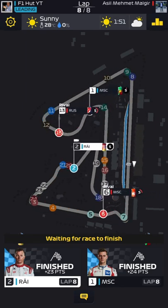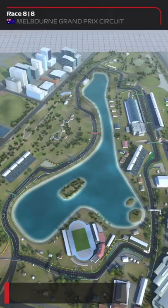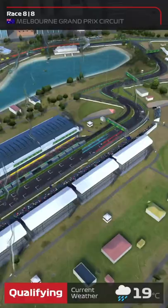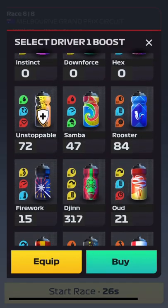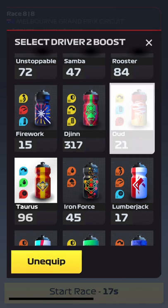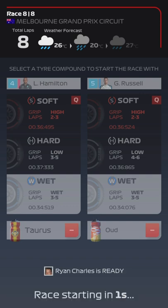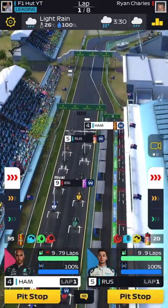On to the final race, which is on Australia again — but this time it's a 100% wet race. I'm using Hamilton at level 6 and Russell at level 10 because they are the best wet drivers I have, both with over 100 wet weather ability. Hoping for at least a decent qualifying session. Good news — we out-qualified our rival. It's P4 and P5 for us. Going for a one-stop strategy: the Taurus boost for Hamilton and the Oud for George Russell. Not sure whether to go split strategy or the same for both drivers.